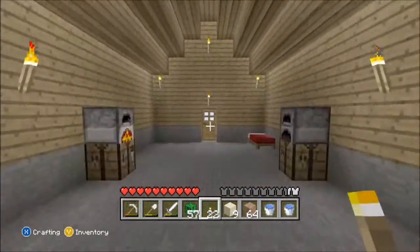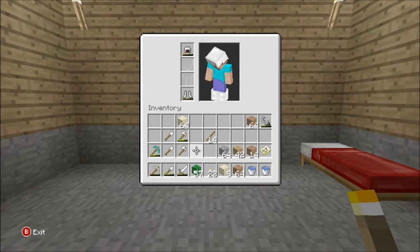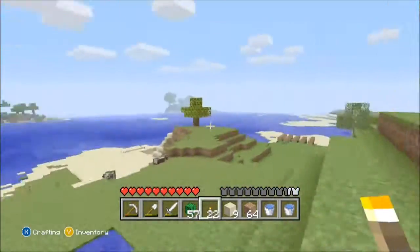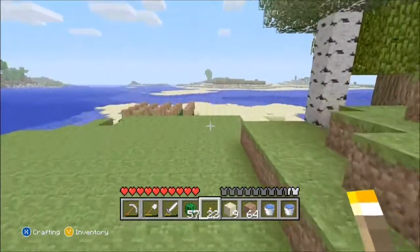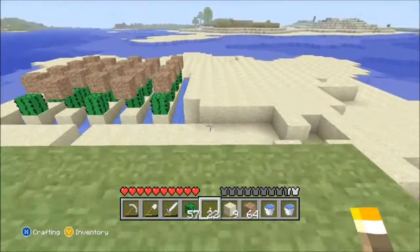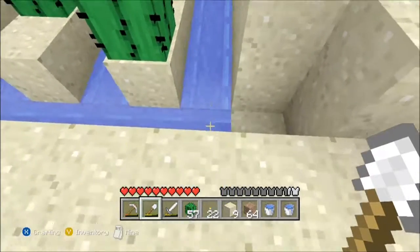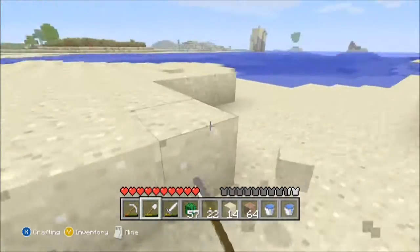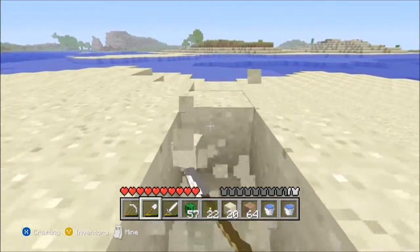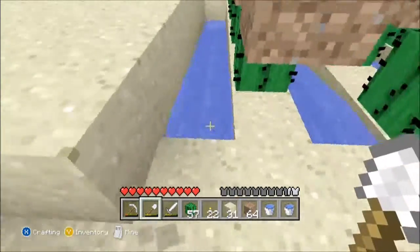Let's go over to the cactus farm. I've already built one and I'm going to merge them together. Here's what you're going to need: shovels, sand, cacti, and two buckets of water. Let's go over there — there it is, but we're going to make it bigger. We need to make a square that is eight blocks wide or long, just like that row right there. Make sure it's eight blocks and let's square it off.